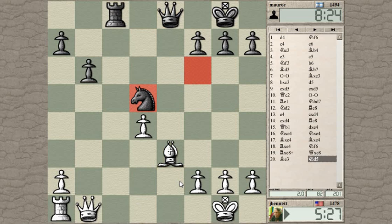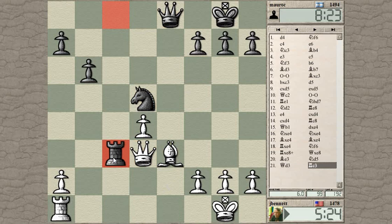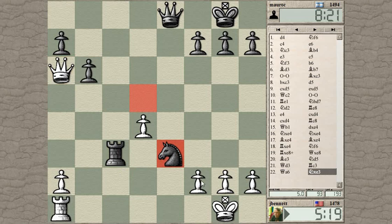Maybe he's still winning — the material is even and he gets some pressure on my bishop. But it's better to have an outright win rather than a sort of win. He plays rook to c3 — yes he does. What do I have? I can go after his queenside pawns I guess. He can win this pawn with check — that's annoying.